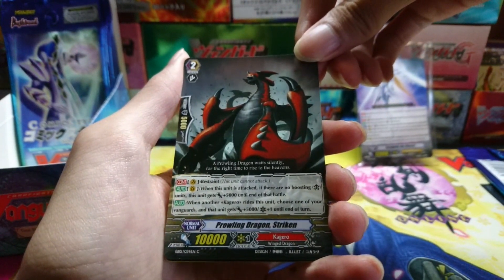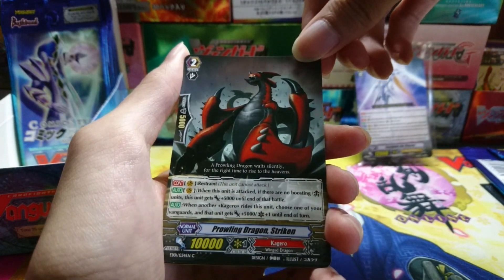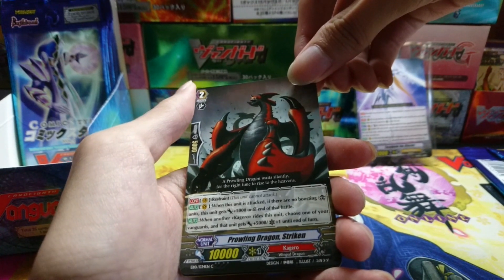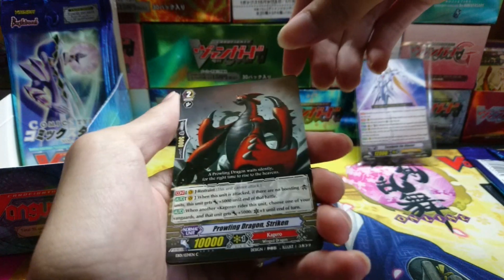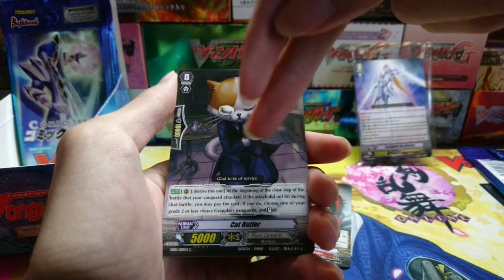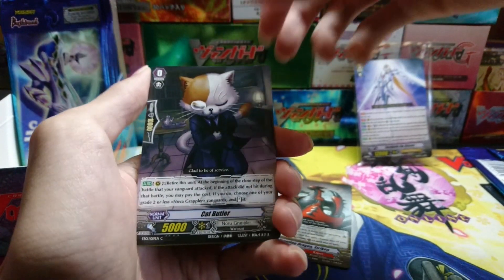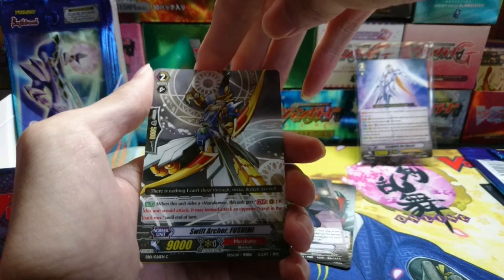First off we have Prowling Dragon Striken from Kagero — man, all of these are so old. This guy has Restraint, wow. If there's no boosting unit this guy gets 5k, and if another Kagero rides, choose one of your Vanguards and it gets 5k plus a critical. We also have Cat Butler — oh man, Cat Butler is so broken. If you mix Cat Butler with the Razer deck from Nova Grappler, it's a straight OTK one-turn kill. Cat Butler is broken — I don't even know why they haven't limited it yet.